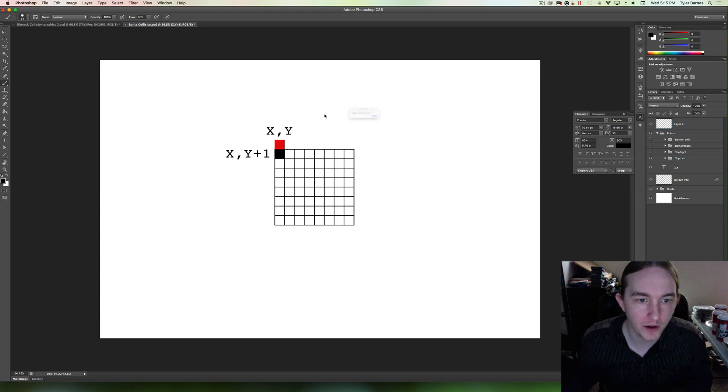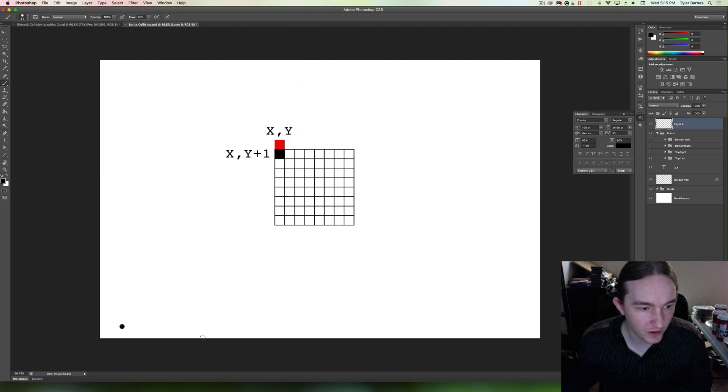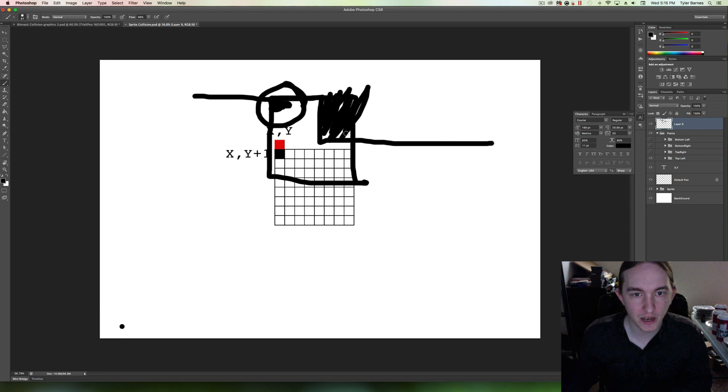Same thing if we're moving in the up direction. Let's say we have an obstacle like this. Same scenario: we move up, the sprite makes it to this location. We're only checking the leftmost point, but we've already clipped into this section of the wall. We eventually make it to the back wall and the sprite stops, but we've clipped the rightmost side of the sprite into the wall, which we do not want.